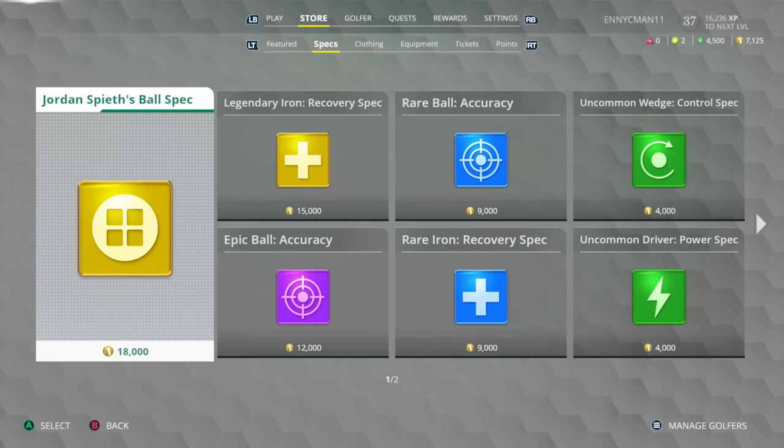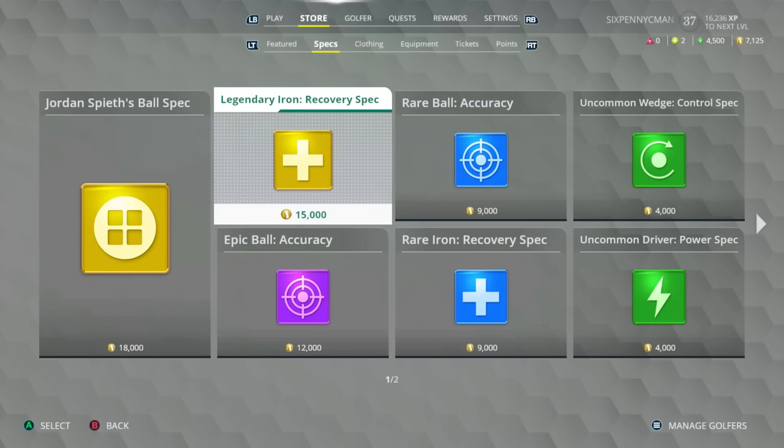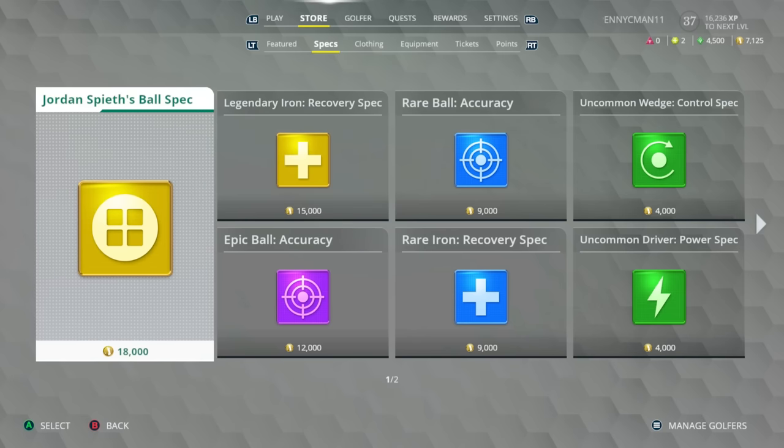The Titleist driver, the Paradym driver — all of these are cosmetic changes only and do not give you any equipment boost. You actually get your equipment boost in the store in the Spec section. Here you can buy different specs of different rarity. Legendary specs give you more stat boost versus Epic, which is one level below that, then Rare and Uncommon. You want to save all your reward points from completing challenges so you can buy the Legendary specs.